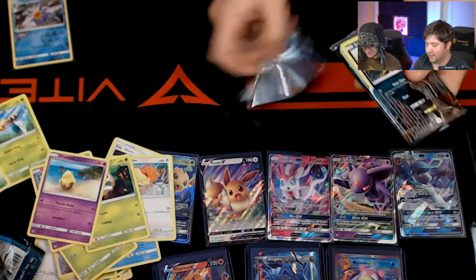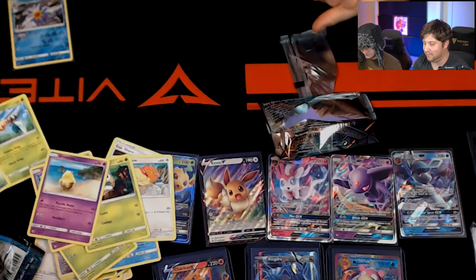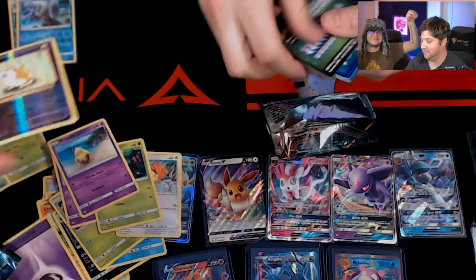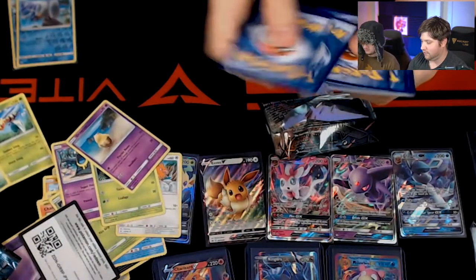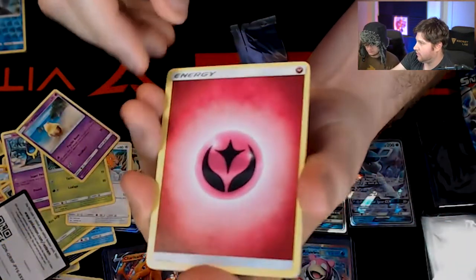Burning Shadows — this is our last pack of the evening. If you guys have enjoyed this video and all these amazing pulls, please smash that like button and let us know what you guys think down below. This has been a ton of fun. Code card — one, two, three, four. And Shining Charizard, we'll see you in just a moment here.